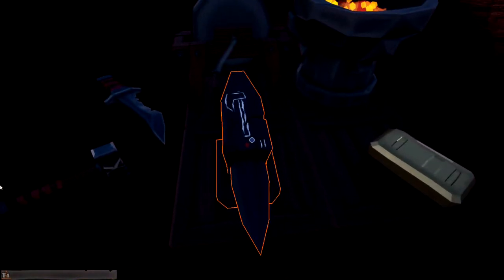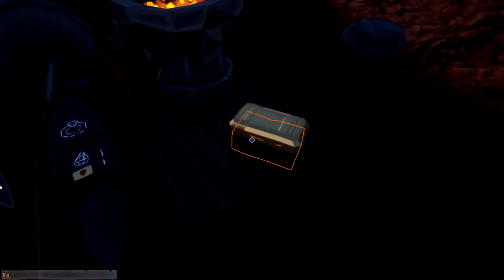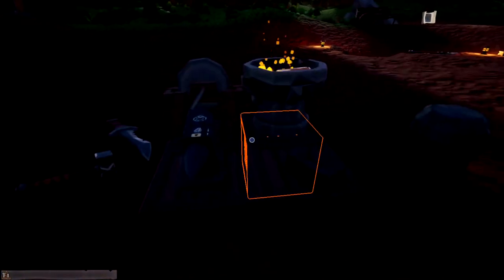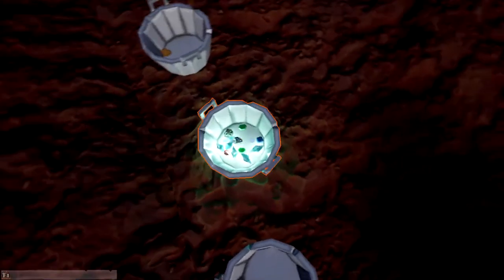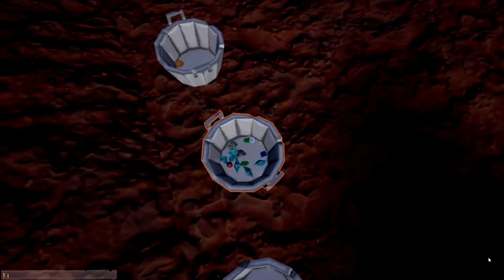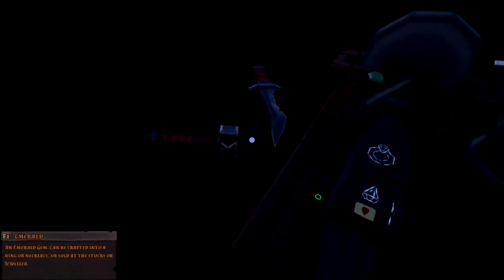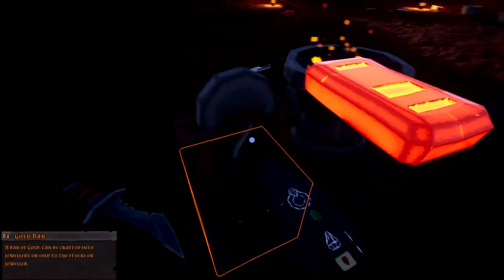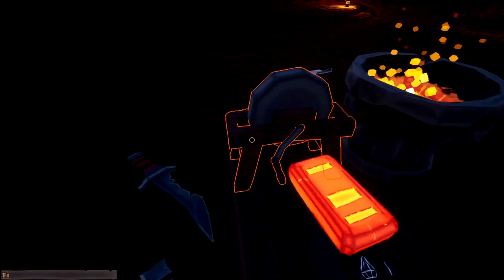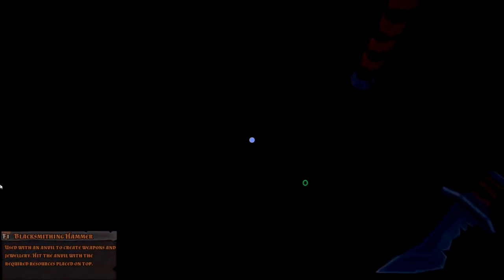Now for our gold — since I don't have the proper equipment to cut our gold bar in half, let's make ourselves a nice emerald ring. We've got sapphire, we've got emerald — let's go ahead and make a nice emerald ring. We'll bring our emerald over here and drop that on there just like that. Perfect. The gold bar should be heated up — put that on there as well. Let's see if it goes flying. Nope. Hammer time, and there we go — our emerald ring.